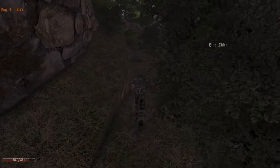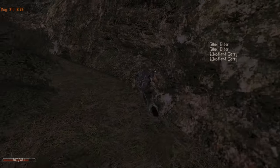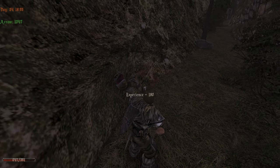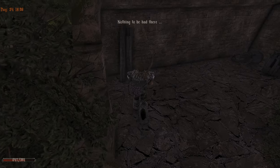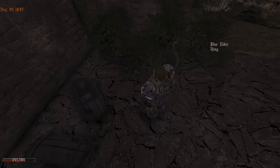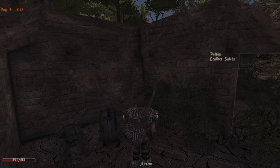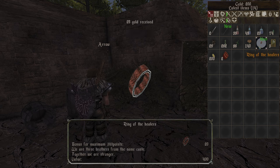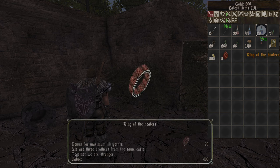Here are going to be some monsters, but after that we are done with this part I believe. Whoa, that scared me! Nothing to be had there, that really scared me, I wasn't expecting it here. We got a ring. We have to eat something, a leather satchel. What kind of ring — ring of the healers? They have a nice graphic. Poker, I don't know what that's good for.